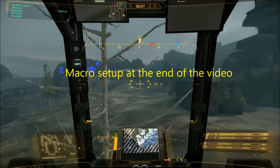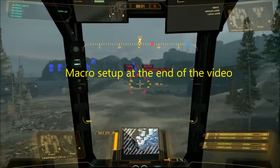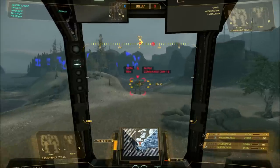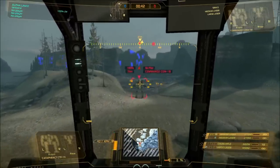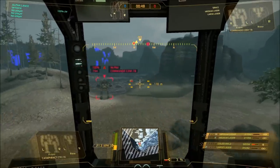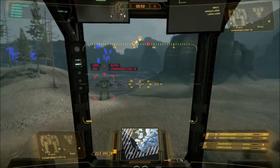All right, everybody. I'm working on a way to fix this Gauss rifle thing that they've added. I don't like the fact I have to hold it down and let it go again when I'm ready to fire it. In the heat of battle, it can get a little confusing and you're trying to get the timing exactly right so you're not wasting shots or time. If you hold it down manually, there's a few milliseconds after it fully charges that you could be firing but you're not, because your reaction times are slow.